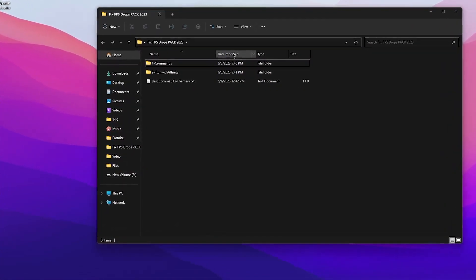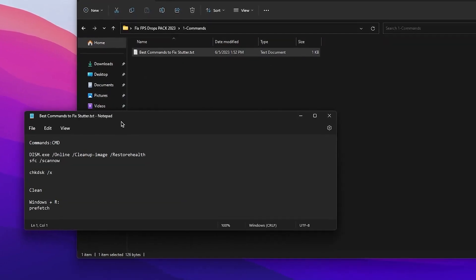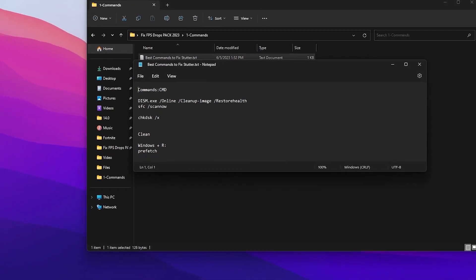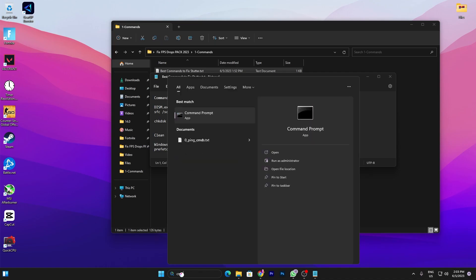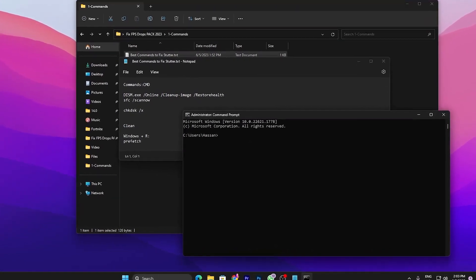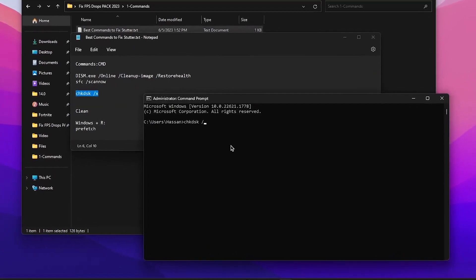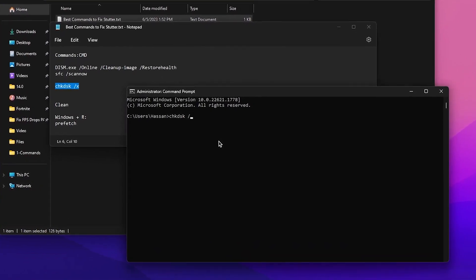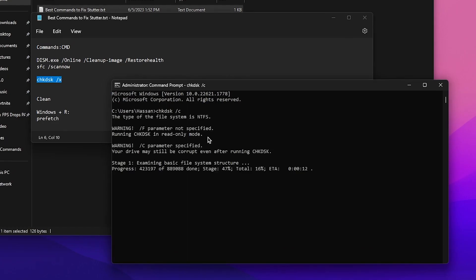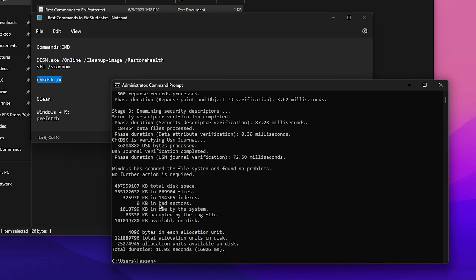Inside the folder you'll find a 'Command' folder, a 'Run with Affinity' tool, and some best commands for gamers. Open the 'Command' folder, double-tap to open the 'best command to fix stutters.txt' file. You'll find CMD commands and cleanup commands. Go to Windows search, search for CMD, and run it as administrator. Go for the first command — 'chkdsk /x' — copy it, paste it into CMD, replace 'x' with your local drive letter where your game is installed, press C, and press Enter. This will start scanning your disk drive and automatically find and fix any corrupted files.